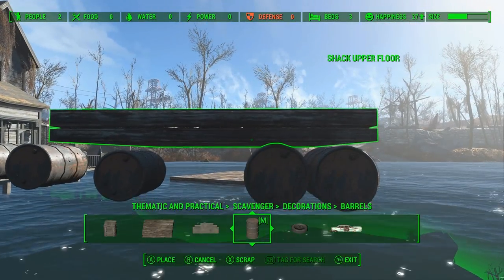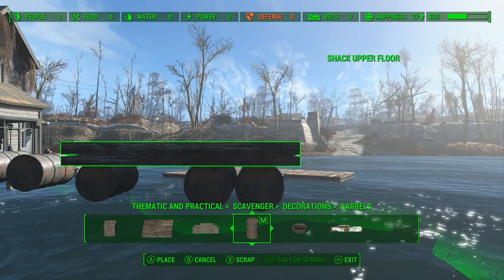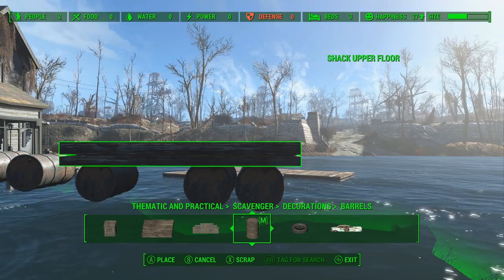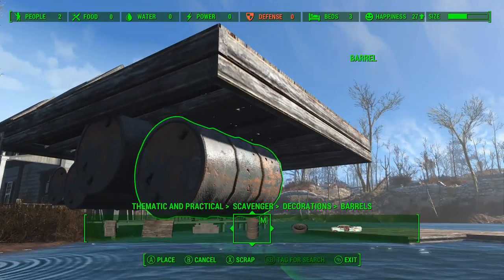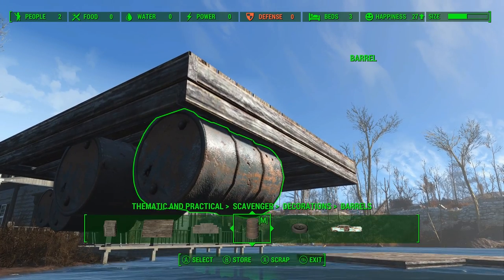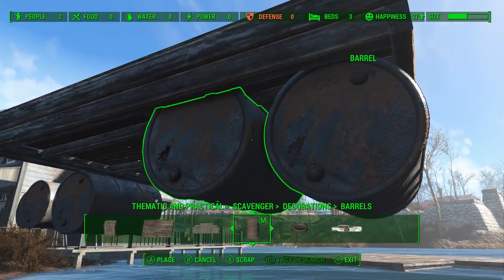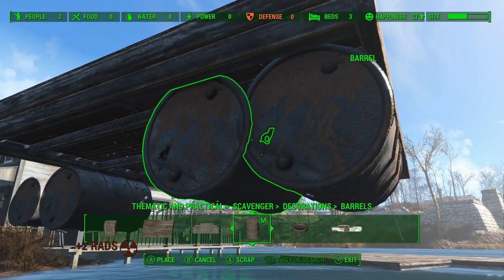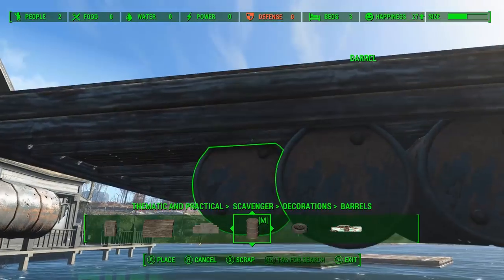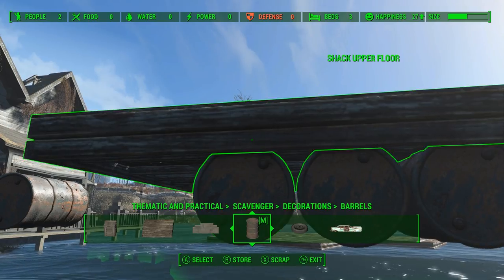The first step is to create basically the dock platform that we can put our structures on, and I opted to use these barrels here. I just flipped them 90 degrees and then we're going to put them just underneath the lip of the board there so it looks like it's attached, then sink it into the water about halfway. Putting several barrels underneath each one of these boards is just going to make it look a little more realistic, like it can support the weight.